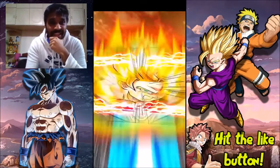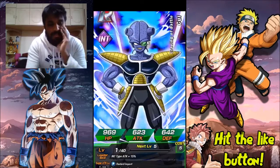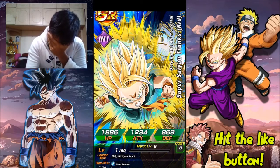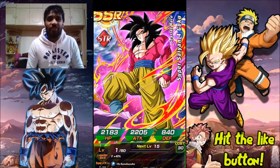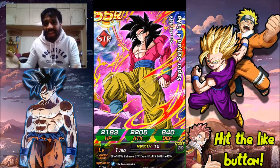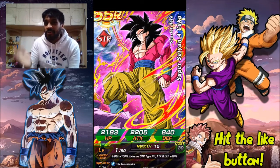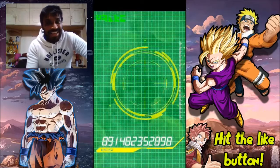Instant Super Saiyan... Super Saiyan 2... Cell First Form... Trunks going — oh yes! A dupe Super Saiyan 4 Goku! Thank god. Like I said, if I don't get Super Saiyan 3 physical Gotenks, then a dupe Super Saiyan 4 Goku would be good — and that's what I got. I'm happy, I like that!